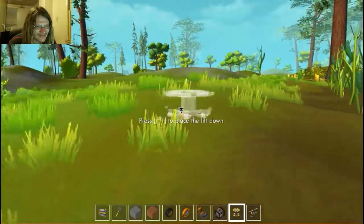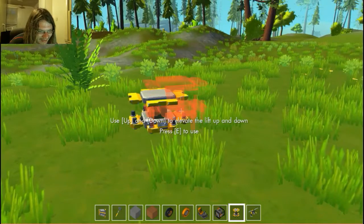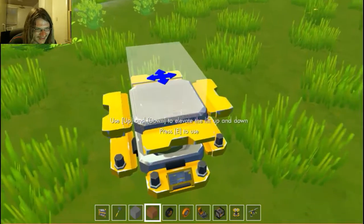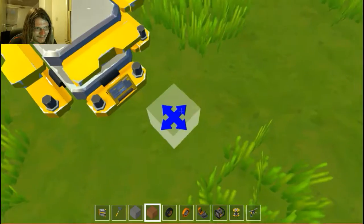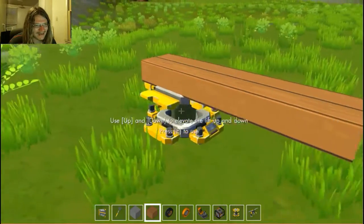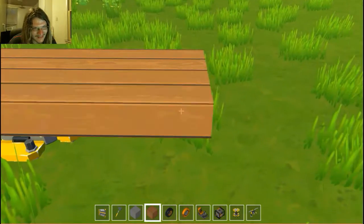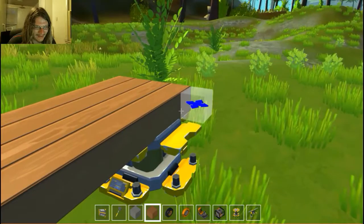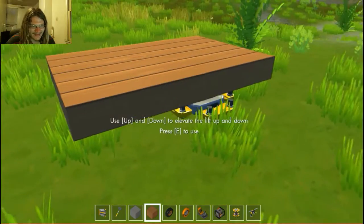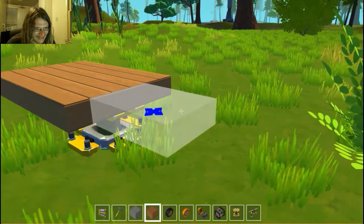Here we go, here's the lift. Let's place it right there. Now we get to build vehicles. It's got sort of a Minecraft-style building thing going on here. Except rather than placing one block at a time, you hold the mouse button down and drag it out. That makes it real cool, being able to place more than one block at a time.